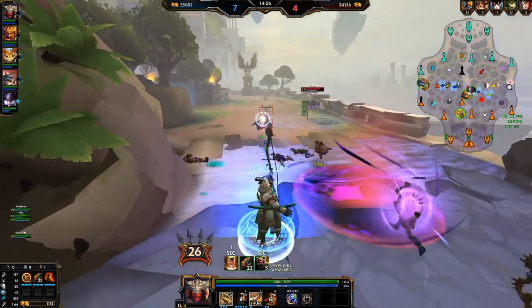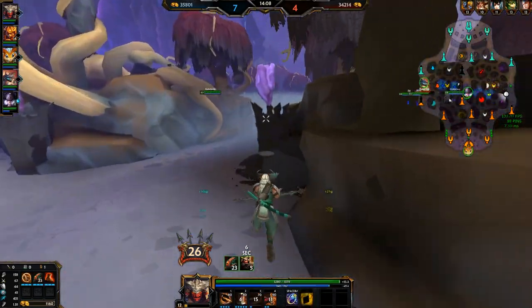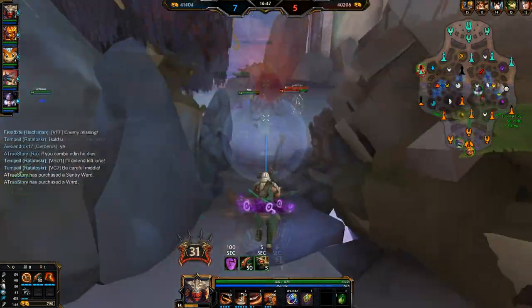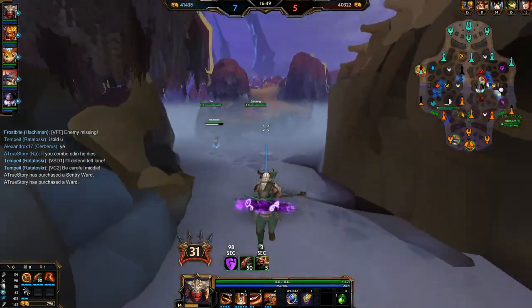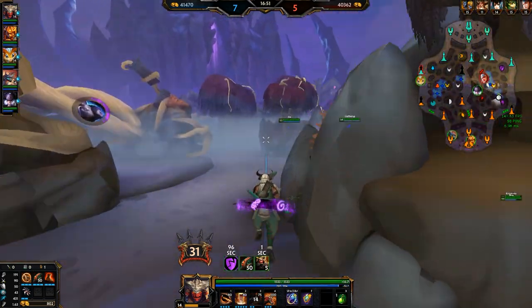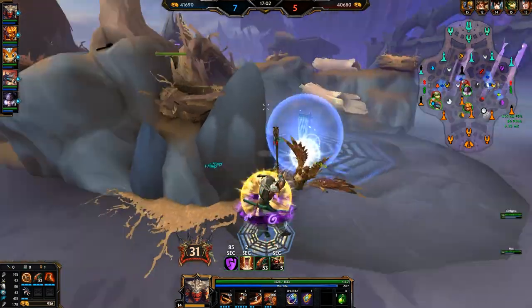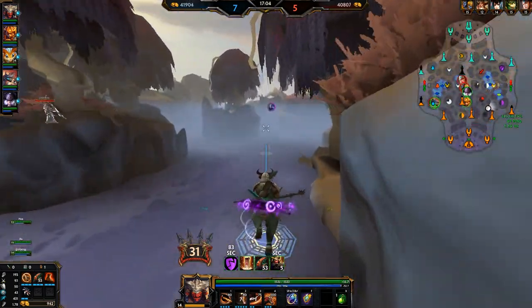It also helps you get around the map more. You can literally use your dash to get into the jungle, grab a camp and come back — you'll get that MP5, you'll get that mana right back. So with just that extra mana in the early game, you will have more health than your opponent because of how you're gonna buy potions, you will have more damage because you can spam your abilities more, and you're gonna be more mobile because you can spam your dash.